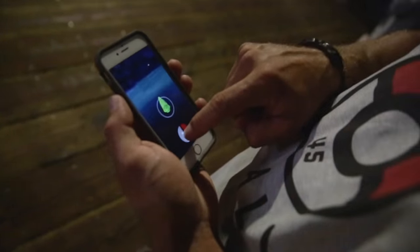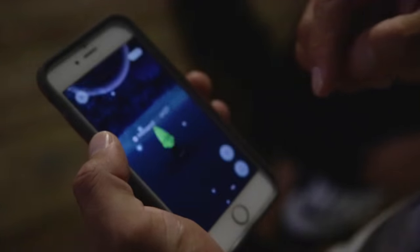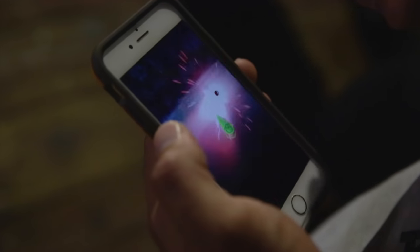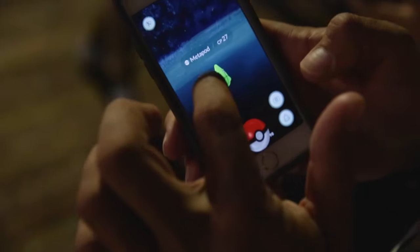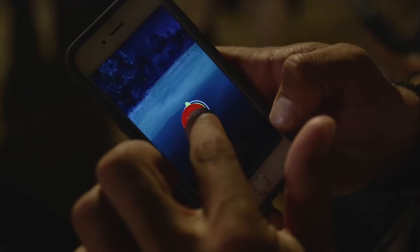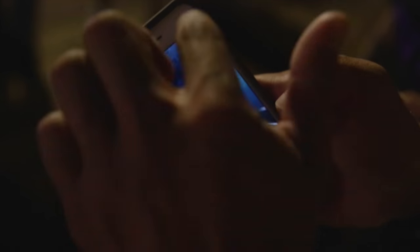There are different things and tricks you can do to level up faster. If you're playing this game and you don't know how it works: first things first, you have the name of the Pokemon and the level, and it's got these rings — the outer ring and the inner ring — and you want to throw it into the inner ring.